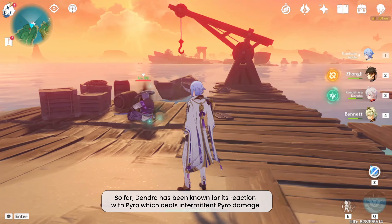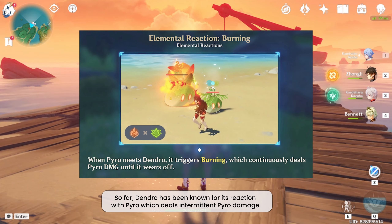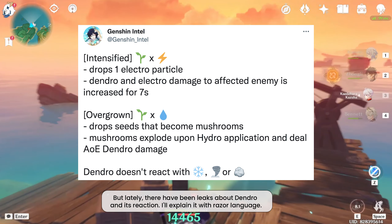So far, dendro has been known for its reaction with pyro, which deals intermittent pyro damage. But lately there have been leaks about dendro and its reaction with other elements.